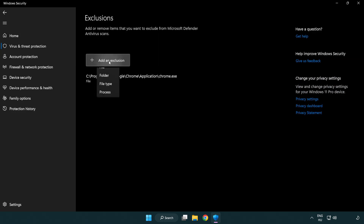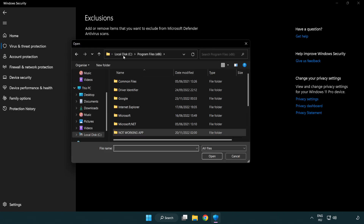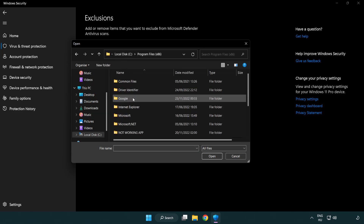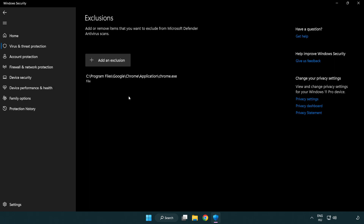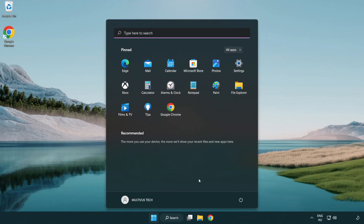Add an exclusion — try File and Folder. Find your not working application, select it and click Open. Close the window and restart your PC. Problem solved.